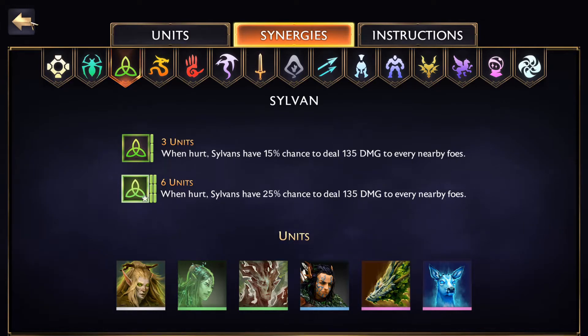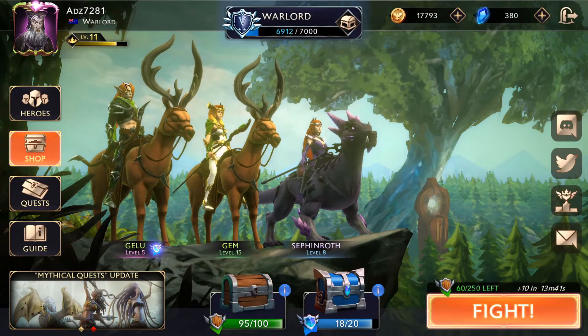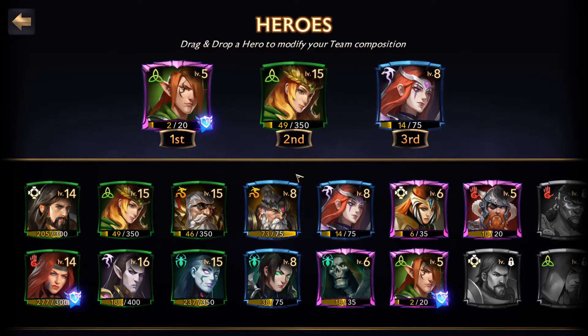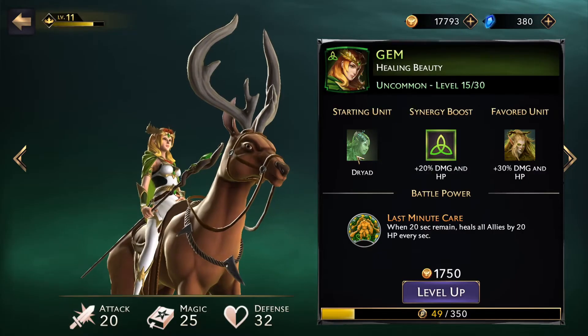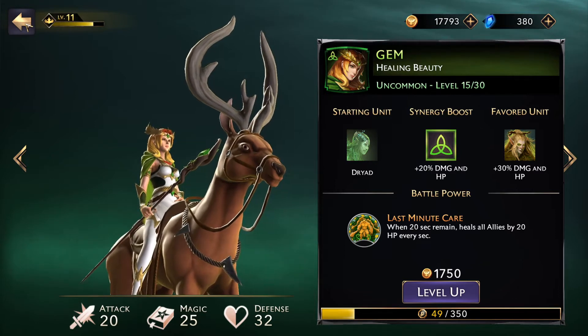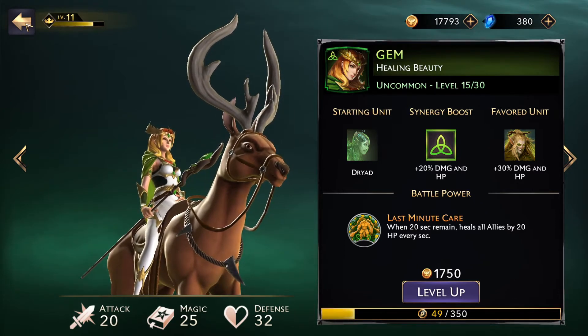Heroes are probably one of the biggest impacts on the game. There are three different types: uncommon (green), rare (blue), and epic (purple). As with units, heroes give you better things at higher levels, either through better stats or more powerful hero abilities — also called battle powers.